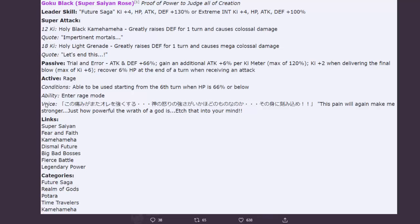His active skill is available starting from the sixth turn when HP is 66 percent or below - ability to enter rage mode. So it's just a standard rage phase where you get three orbs and it doesn't really do much else.